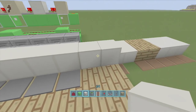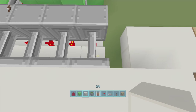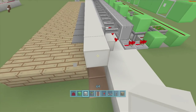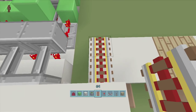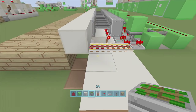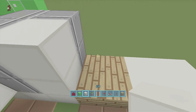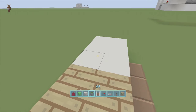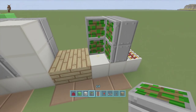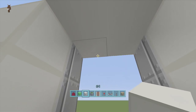Now we build the Jeb door. Come to the end of your storage area — my last storage is number 15 — count over two blocks, then go into the wall at least once. Place two powered rails here as markers. Put four sticky pistons facing inward and two facing toward the front of our wall, with two blocks of choice in front of them, leaving a two-by-two opening. Mirror this on the other side with four sticky pistons, two facing outward, and two blocks in front.